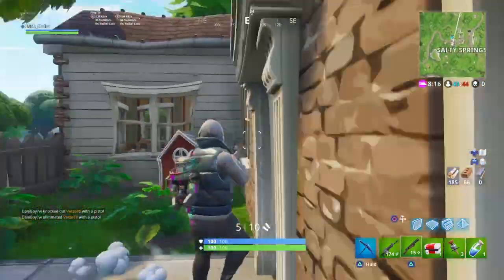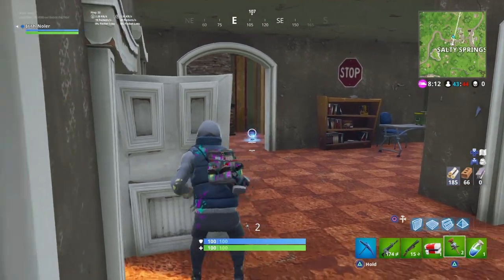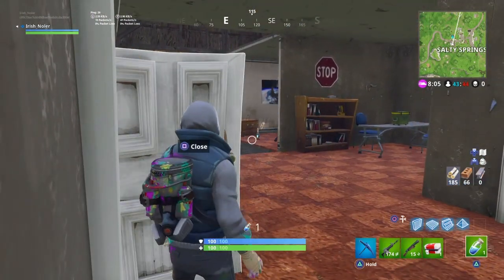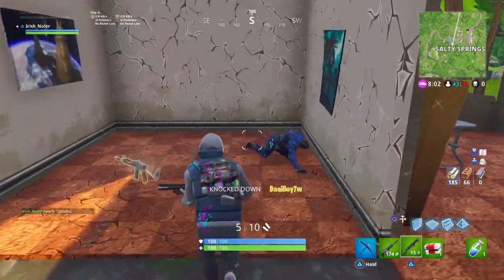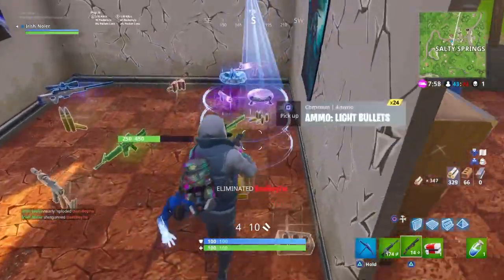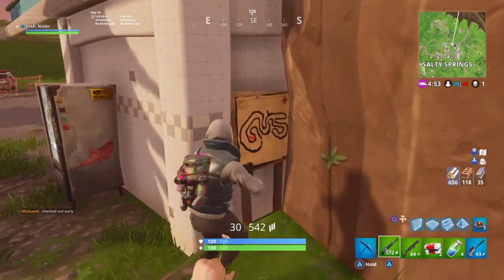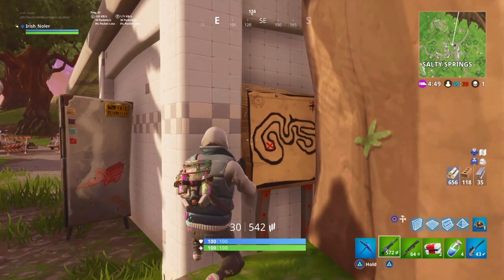As the clue tells us, it's in Salty Springs. Personally I thought it was going to be in the house with the extended basement — the secret underground basement sort of situation — but it actually wasn't. It was actually the gas station. The treasure map is actually hidden in a little crevice at the back, right tucked in there, so hidden quite well if you weren't really looking for it.